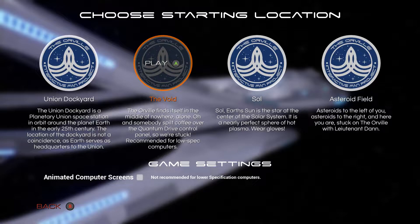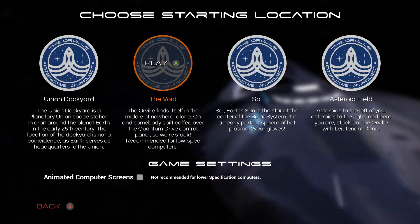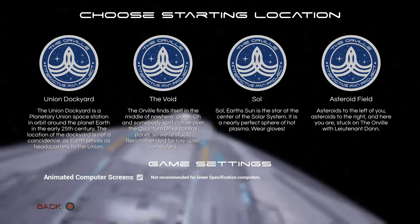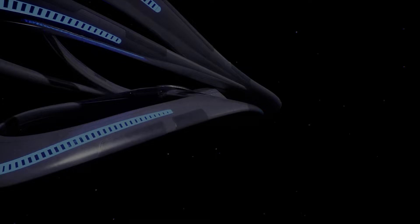Oh yeah, and you can also choose where you want your game to take place. You can start in the asteroid field, in Sol — I guess that's around our sun — and the void. Ooh, animated computer screens. Don't mind if I do. So, we're gonna start out in the Union Dock Yard. Let's go.